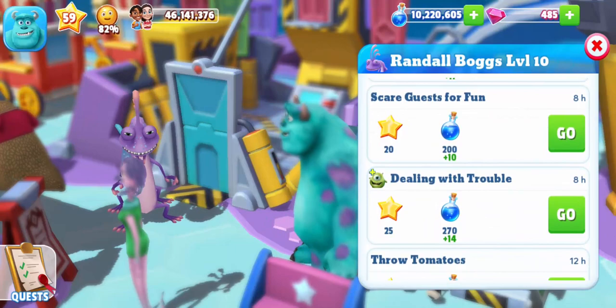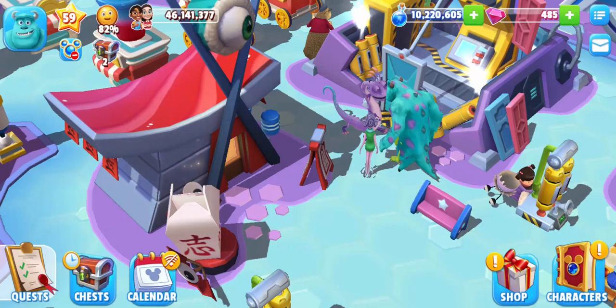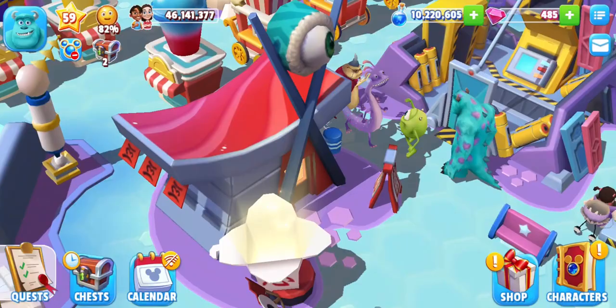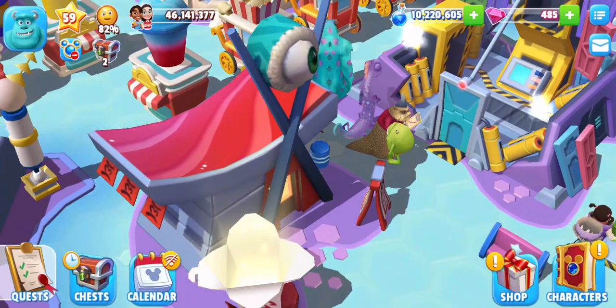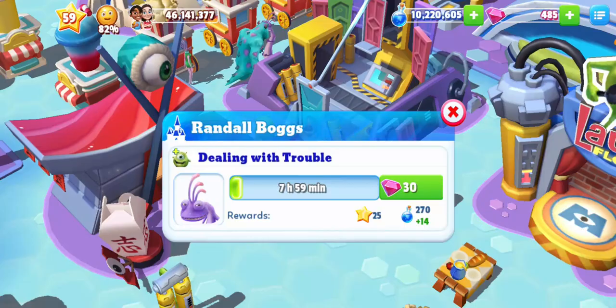But if you send them on the 8 hour activity called dealing with trouble, then we actually get to see something like that. You see, they first talk but then Randall runs away and a bit later Mike will run after him. It is a fun activity — most activities are not that active. Letting them run around will reward us with 25 experience and 270 magic potions.